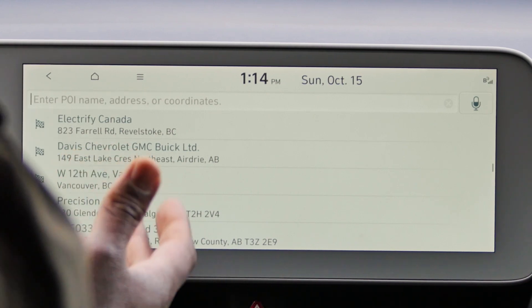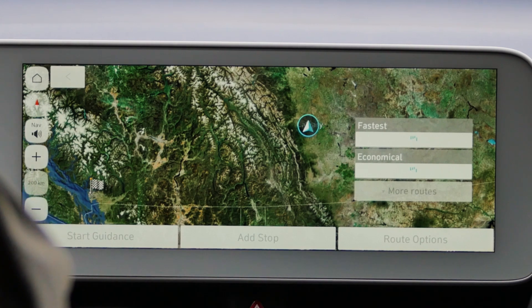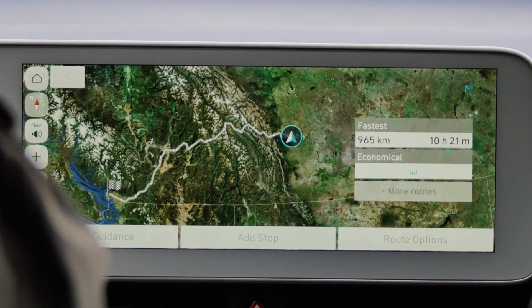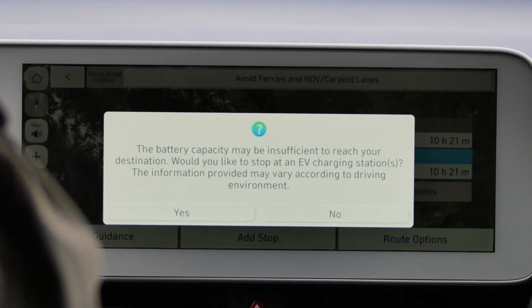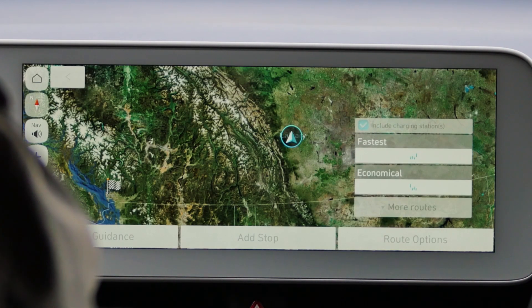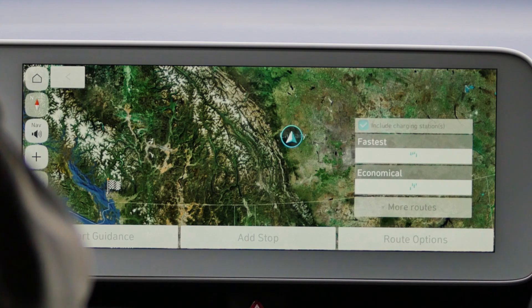So I went to my map and I'm going to enter a destination here. I entered a destination and it tells me I don't have enough range to reach it — obviously I know that. If I want to add charging along the route, I'll say yes, and it's going to calculate how many charges I need. Usually it only shows you three chargers at a time.